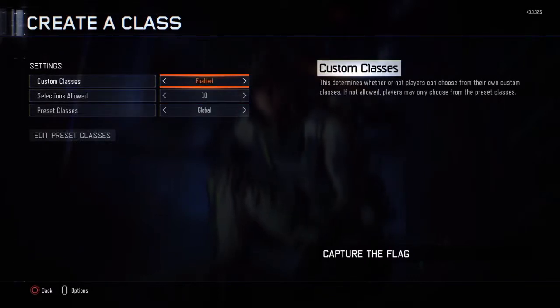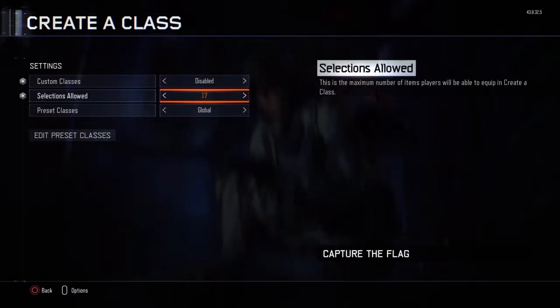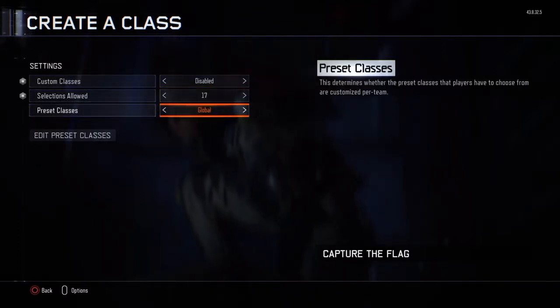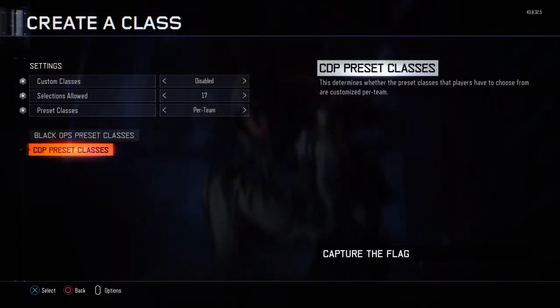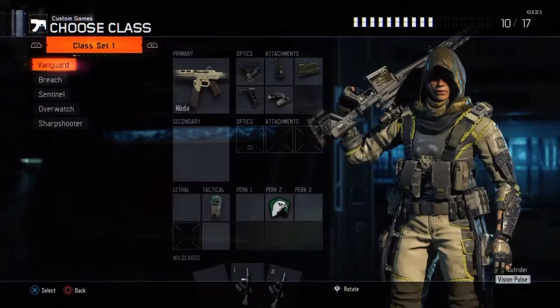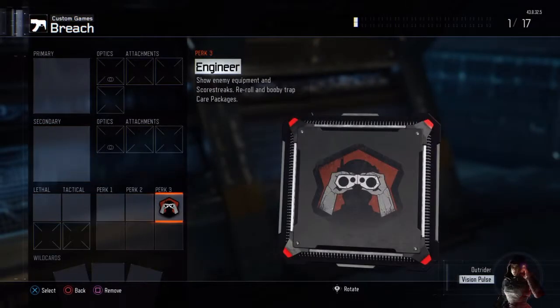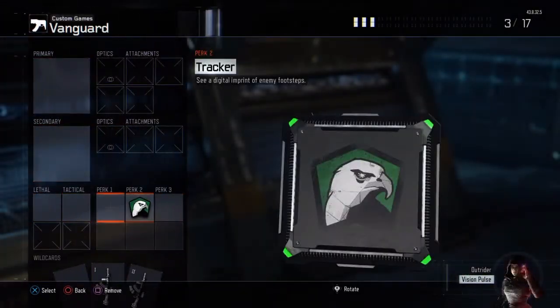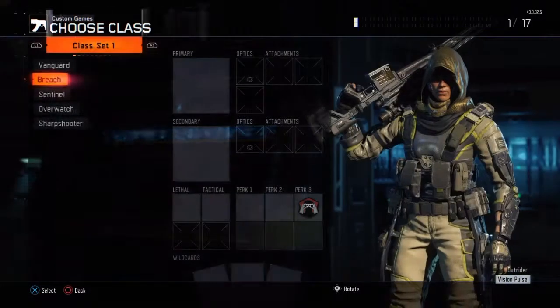Go to create a class. Go to custom classes and turn them off. But then you can go to sections allowed and put it all the way to 17. And then go to preset classes, and then do per team.